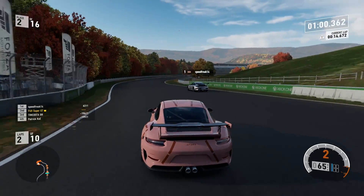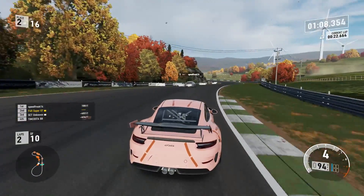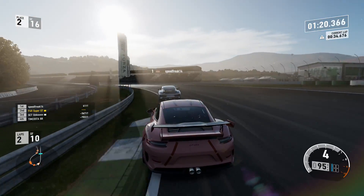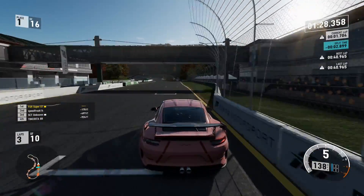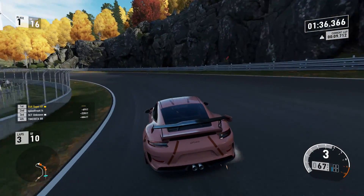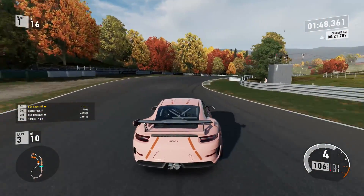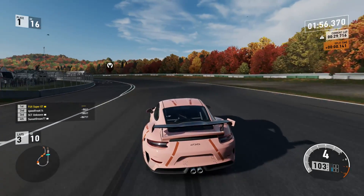They've got this very long hairpin with many possible interpretations of how to get through it, as we swing right for this double right-hander which opens out very nicely. The track is a lot wider now than it was in previous iterations of Forza Motorsport — I'm not a fan of the wider circuit, I think it's actually too wide now. It just feels a lot wider, maybe the cars are bigger as well to compensate. Here we are in lap 3, up into 1st. The Ford GT 2005 car — very good in S-Class, one of my favourite classes.